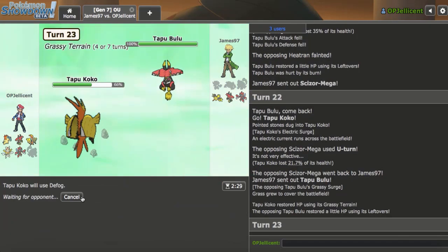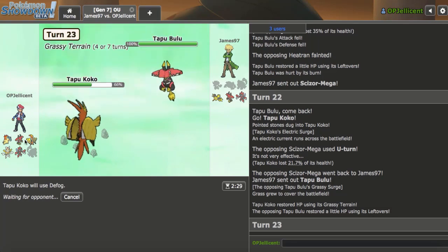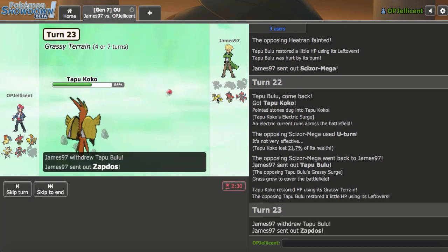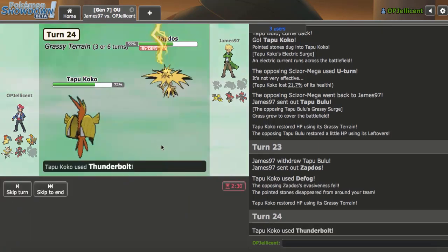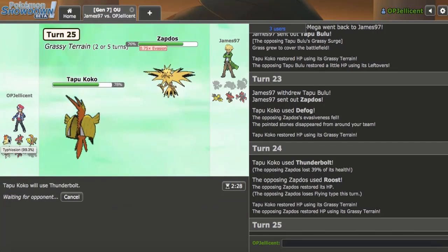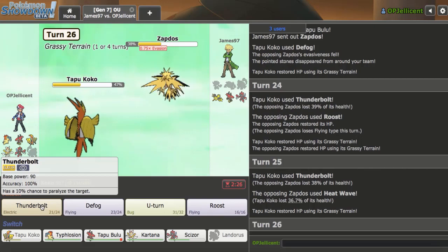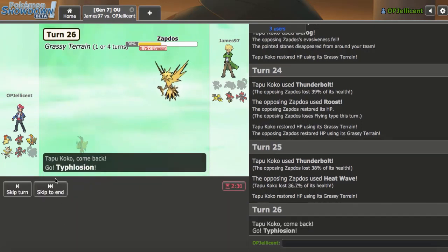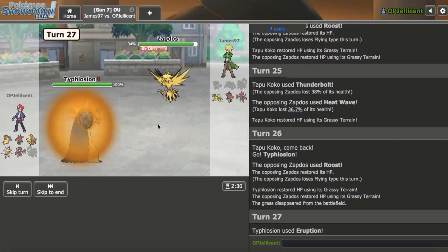All I need to do is get Typhlosion in and I'll be fine, so I'm going to Defog these hazards away to start. I don't think my opponent can beat Typhlosion anymore — it erupts into the last three Pokemon and just wins. We know this is Lefties, it'll definitely outspeed Zapdos. I'll Thunderbolt here. I'm never roosting my Typhlosion — that thing comes in and erupts three times per game. Goes for Heat Wave, that's fine. I can get in Typhlosion on the Roost — doesn't really matter, because I'll get to click Eruption here anyway.